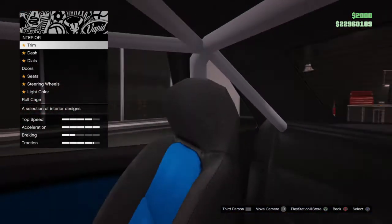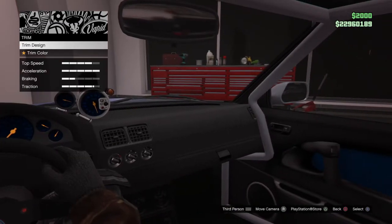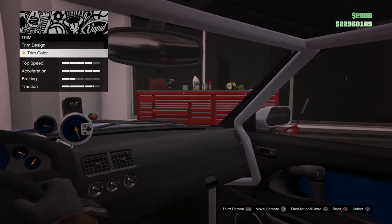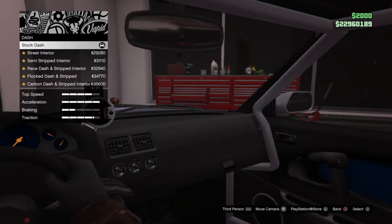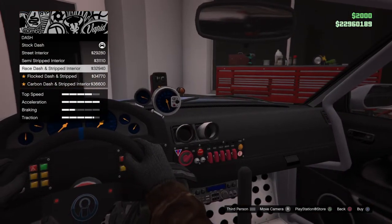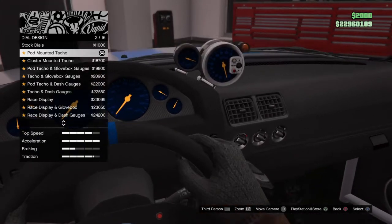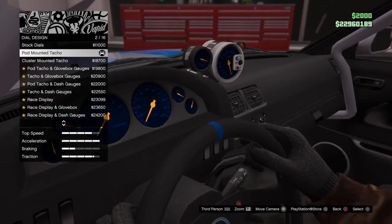For the interior, basically blue it out because there was a lot of blue in this car in the movie. For the street dash, just make it all street. For the dials, basically something like this — for the dial design you just want to get the pod mountain style.